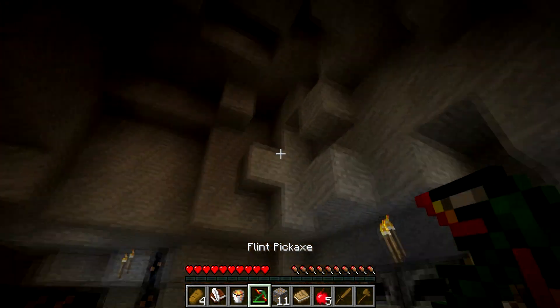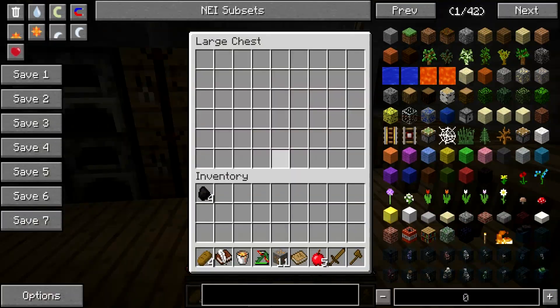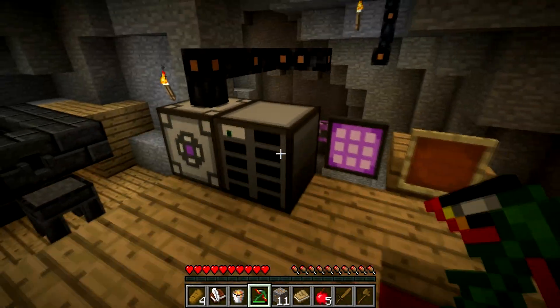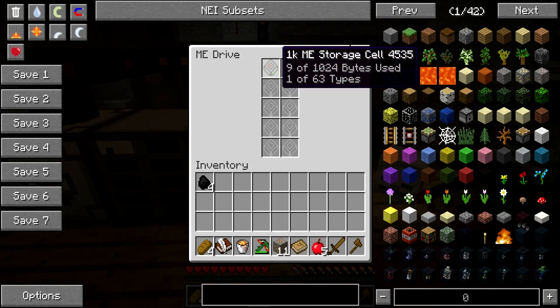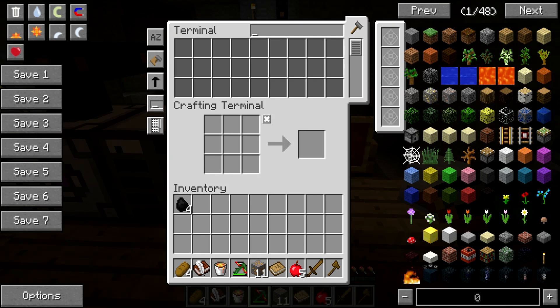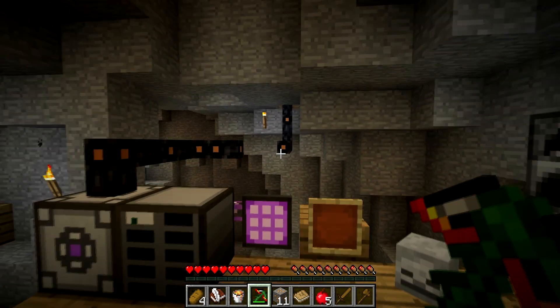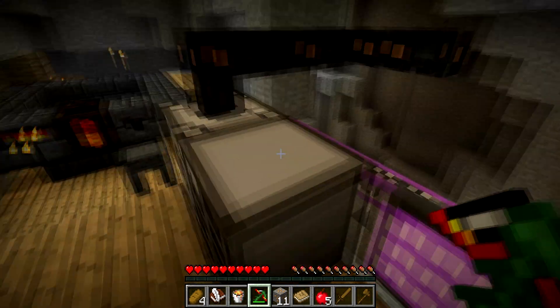It doesn't look like a stone, an iron, or a diamond pickaxe. We might need to get rid of that dead body. What is this? ME storage cell. Whoa. Never seen this before. Looks like it's broke. Might need to be fixed.